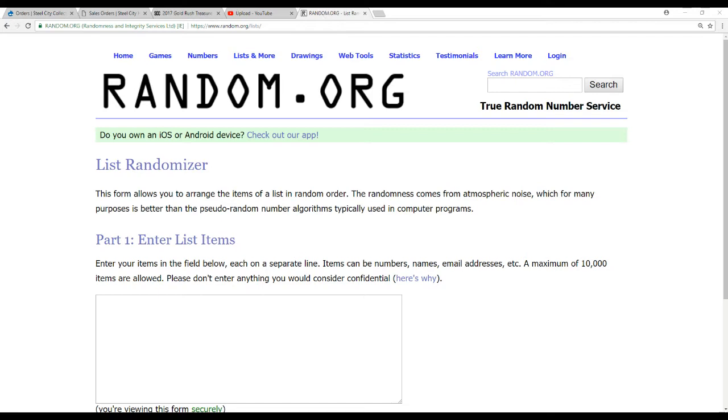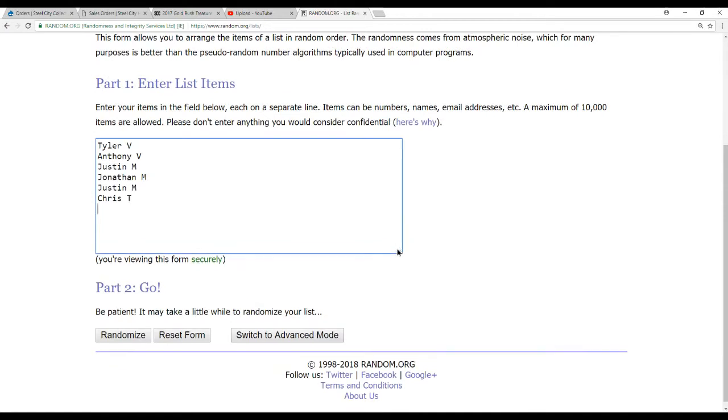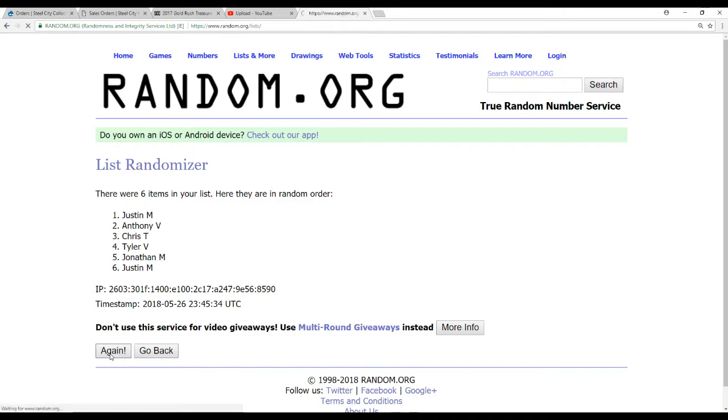So let's find out what our draft order is. We've got these 6 names randomized 5 times. Good luck everyone: 1, 2, 3, 4, and 5.